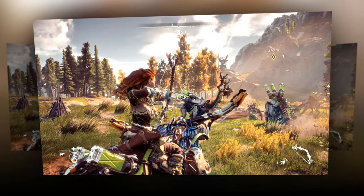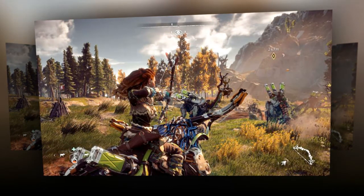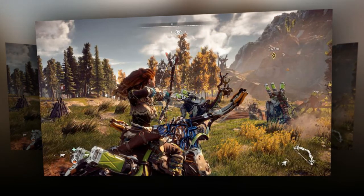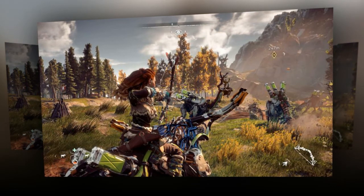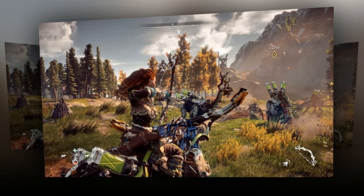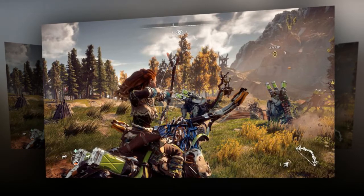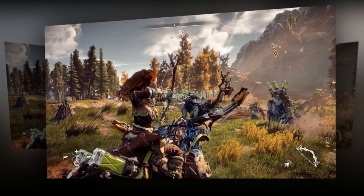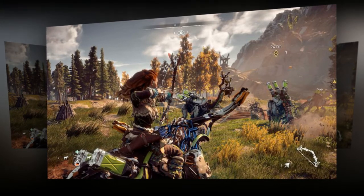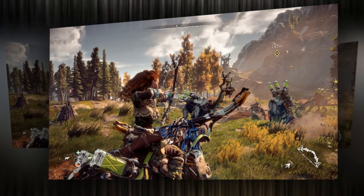Critical Hit is also nice, as it can be used on the stronger enemies when you knock them down for extra damage. Another very important one here is Gatherer, which will give you additional natural resources early on. This helps with crafting ammo and such, though it may lead to you getting a full bag before you can upgrade your pouch. Any of the techniques that help you be more stealthy, such as Silent Strike and Silent Drop, are very useful as well.